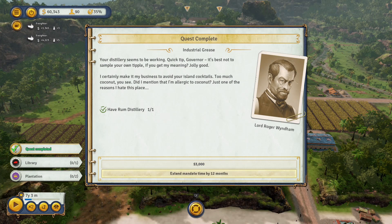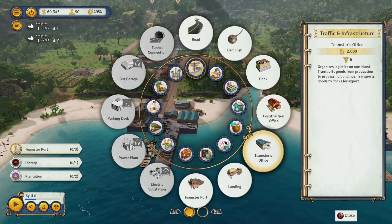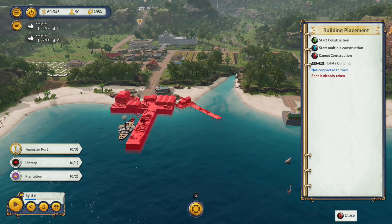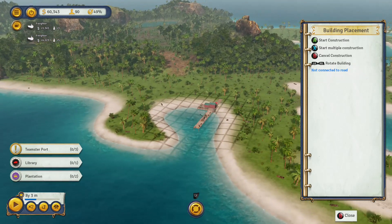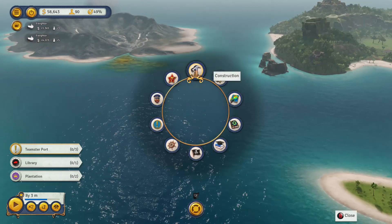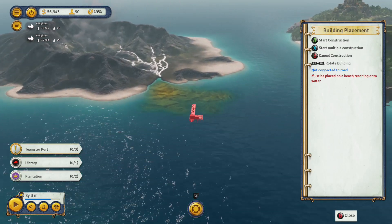I've just completed a mission for the crown and I can choose to extend the mandate time by 12 months or take three thousand dollars — at this early stage I want to make sure my mandate doesn't run out because the game ends if it does. Now they're asking me to build teamster ports, which helps you realize you've got to expand off the first island. There are multiple islands on this map with resources you can't get on the first one, and opening them up also unlocks additional story quests — that remote island is a mining platform, and over there is lumber and coconuts.